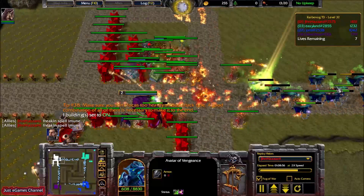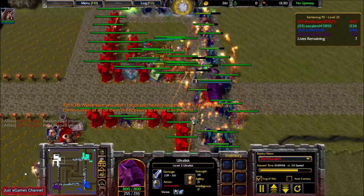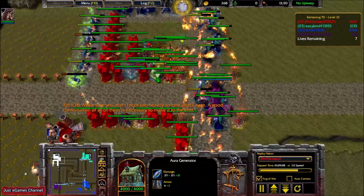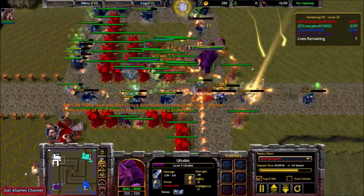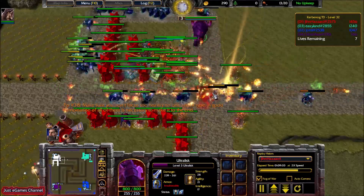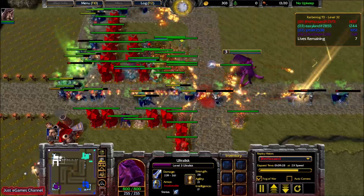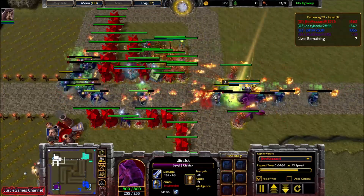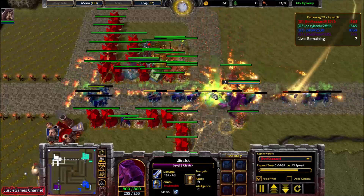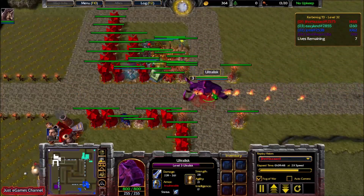These Avatars of Vengeance are not that strong — they just look strong. My Ultralisk is getting auras from the Aura Generator. He also has the Bash skill, splash damage skill, and his ultimate is like the Troll from DotA — if you played DotA, you know the Troll's ultimate gives him attack speed, attack rate, and the chances for bash are so high. I like this so much.